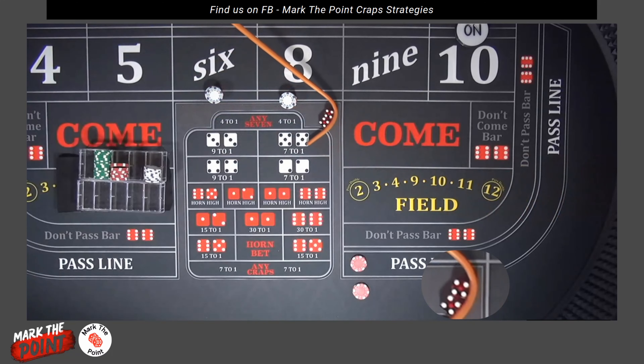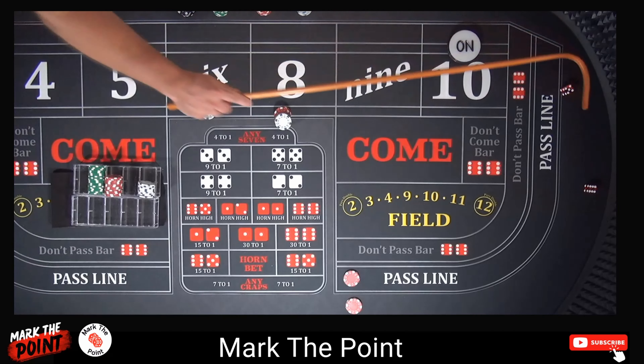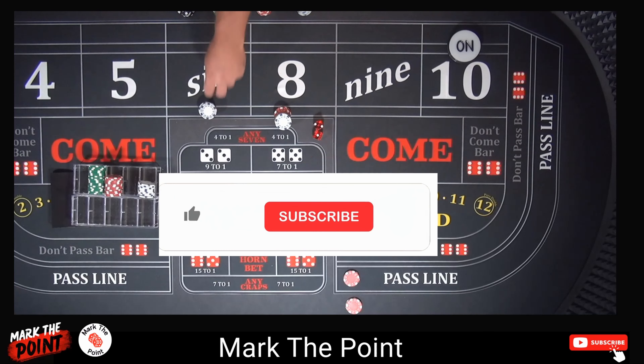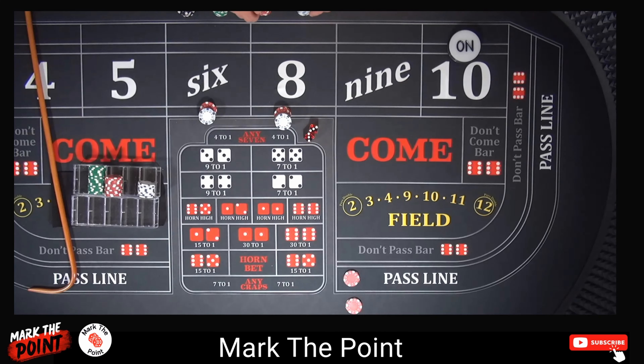There's a hard eight — that's $18 bet, and 18 pays 21. We're going to press up one more unit to a $24 bet and put the rest back in the rack. There's a yo-eleven — another mid-mochiro. And there's a craps three — one-two-three. Looking for six, eight, or ten. There's a hard six! That's an $18 bet paying 21. We're going to press it up one unit — that's $6 — so now you have a $24 bet. Put the rest back in the rack.